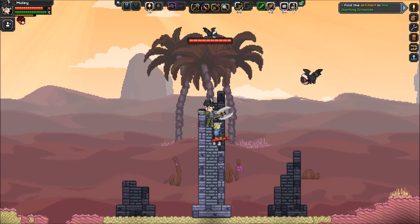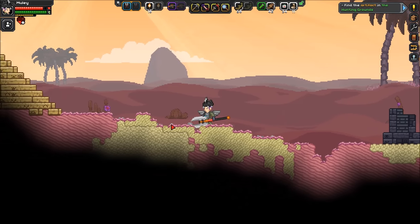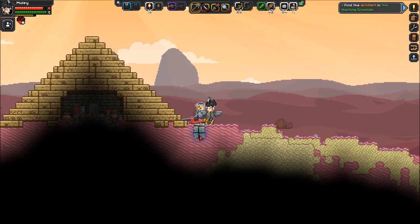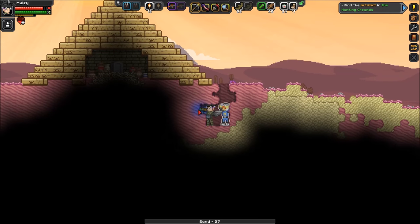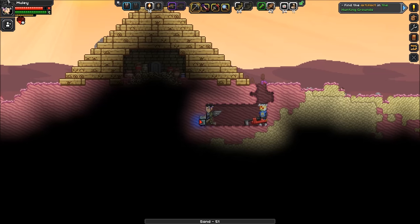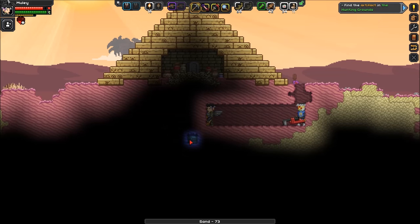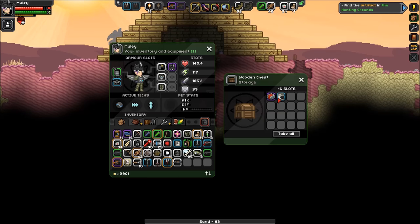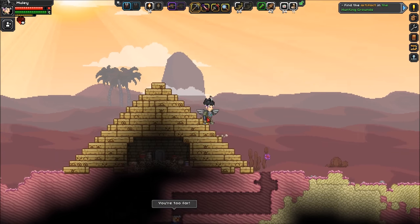Cool stuff. There's usually something down here so I'm gonna do this. I know we're grave robbing but it's okay because Mealy says so. We have a desert hood scarf and an upgrade module.